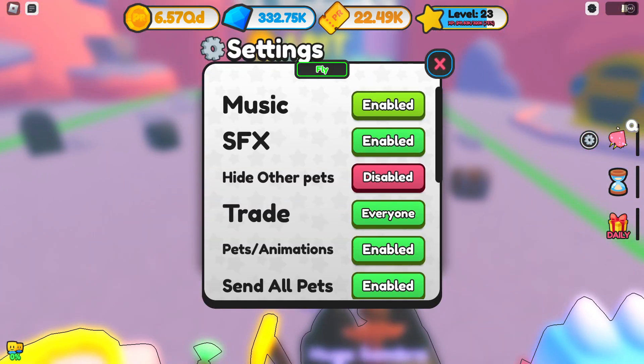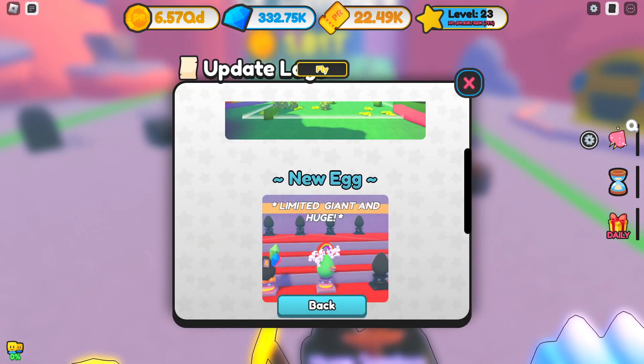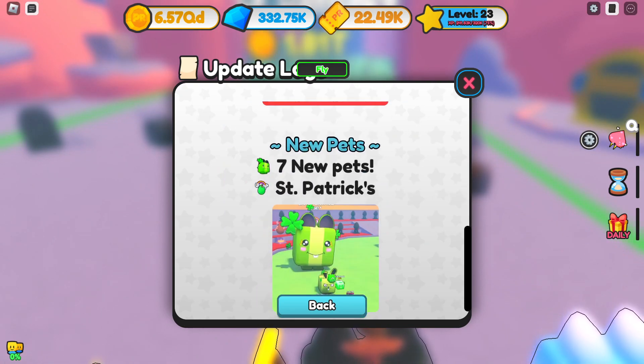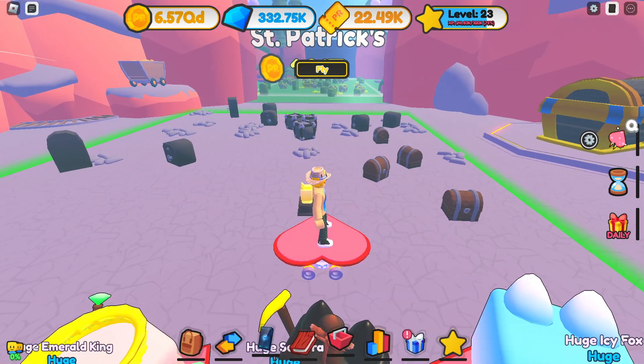We got a new zone. Let's check out the update log. There you go. So we got a St. Patrick's map, a new egg with a limited giant and huge, and seven new pets — and they're all St. Patrick's pets. Let's go check it out.